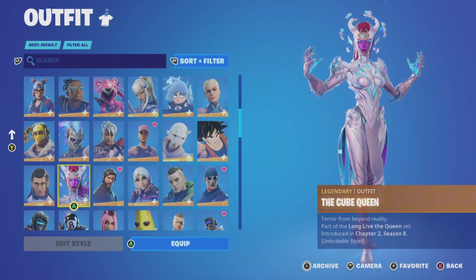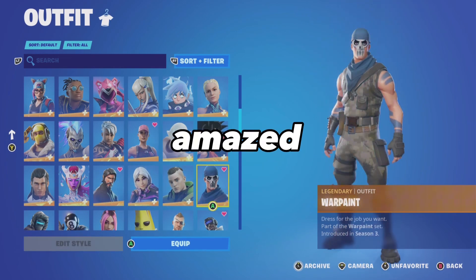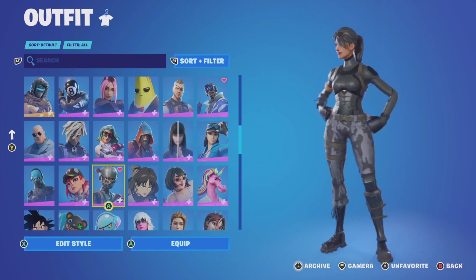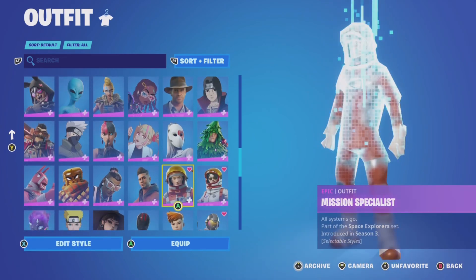She even has the Reaper from Tier 100 in Season 3. I'm so confused but so amazed at the same time. She's got War Paint and the Blue Striker bundle for PS4. My girlfriend has the Lead Agent from Season 3, and of course that means she's going to have the Season 3 astronauts.